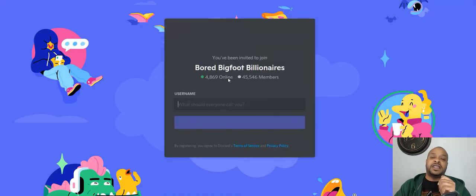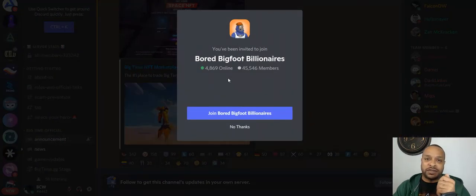Okay, so Discord — click on Discord. First off, sign in and get a Discord account. It's really super easy, just username and password.